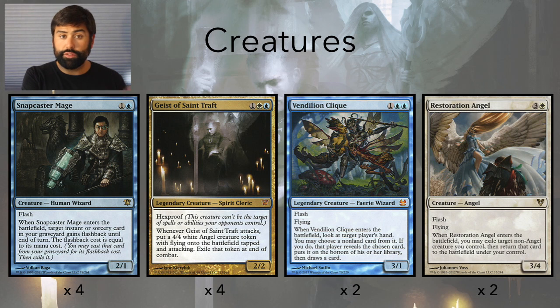The deck plays the full suite of Snapcaster Mage. With Deathrite gone, there's no reason not to play all four. It also allows us to get aggressive earlier when we need to.